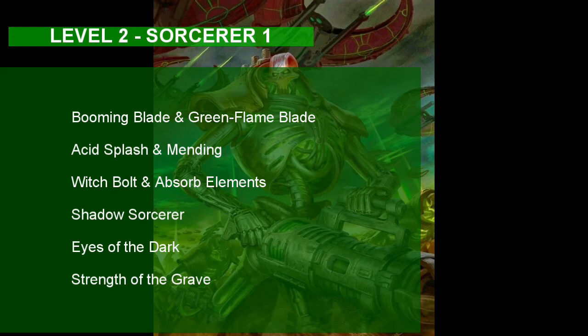At Sorcerer 1, our Necron gets a Sorcerer's Origin. Choose the Shadow Sorcerer option. Shadow Sorcerers have an uncanny relationship with the Dark and Death, which is fitting for our Necron. Our Necron gets Eyes of the Dark, which gives him Darkvision up to 120 feet — which makes sense for a robot to have. The main reason I chose to have 1 level in Sorcerer is the Shadow Sorcerer's other ability, Strength of the Grave. When the Necron is reduced to 0 HP, he can instead roll a Charisma saving throw equal to 5 plus the damage he took that brought him down. If he succeeds, he can instead stay conscious with 1 HP. This represents the Necron's reanimation ability — right when the opponent thinks he has defeated him, the Necron's robotic body fixes itself so that he can continue fighting.